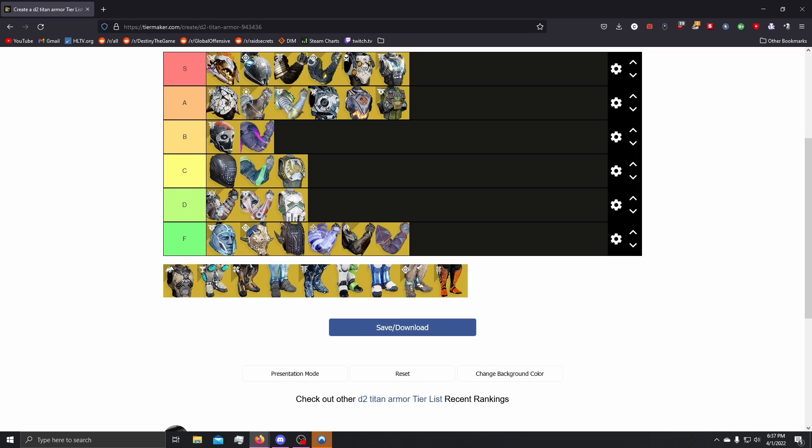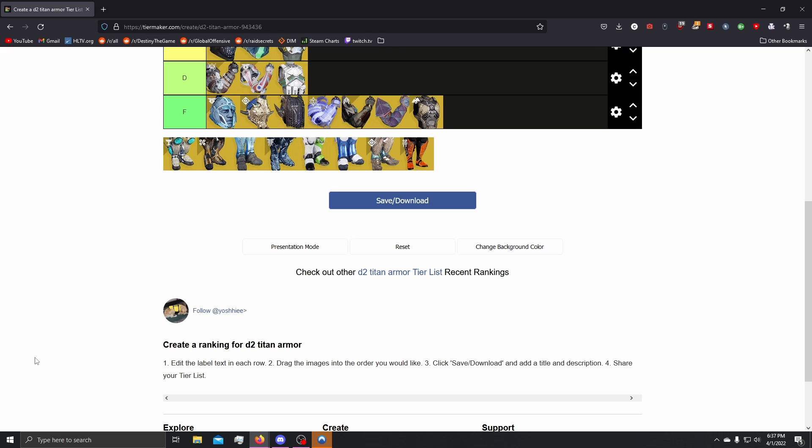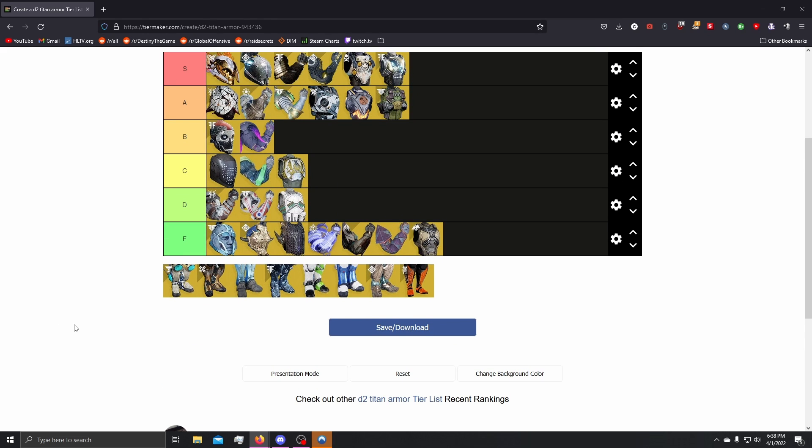Next up, we have Severance Enclosure. F tier — it is not slapped on. Even with the rework, it is just bad. Why would you want to make a mini explosion with your finisher? Maybe it's a little bit more powerful with Void 3.0 because you can go invisible on a finisher with some of the fragments, but the damage of the explosion is so minuscule that it is not worth it. You will do so little damage to the adds surrounded by that explosion that it is simply not worth it to run this exotic.